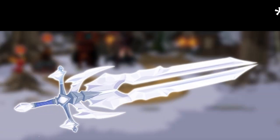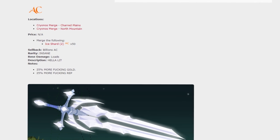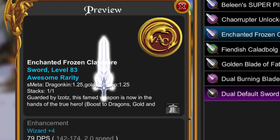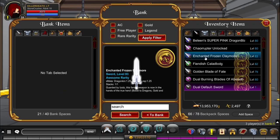The Enchanted Frozen Claymore — yes, only for today you can get this sword that has a 25% gold and reputation boost. And if you call us now, you can get a 25% damage boost against the dragons. Can this get any better? The Enchanted Frozen Claymore is not a member item while being AC tagged so you can store it in your bank.